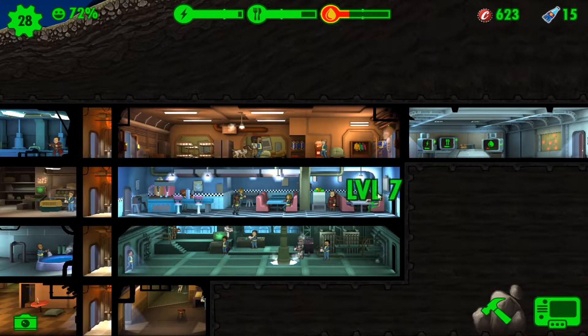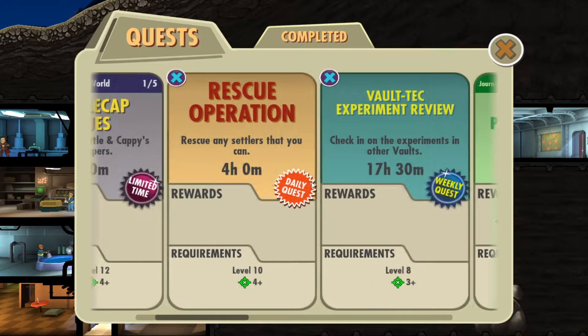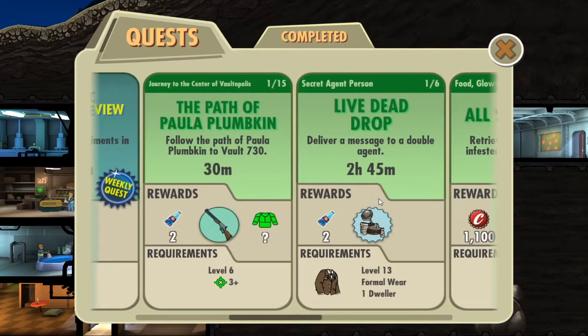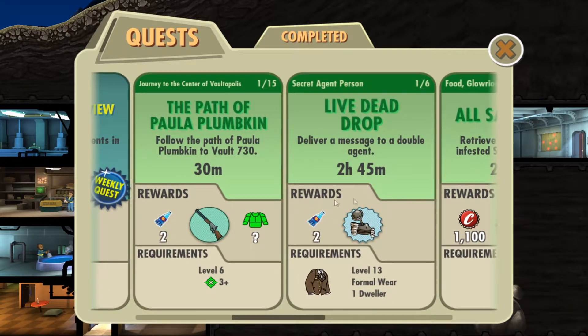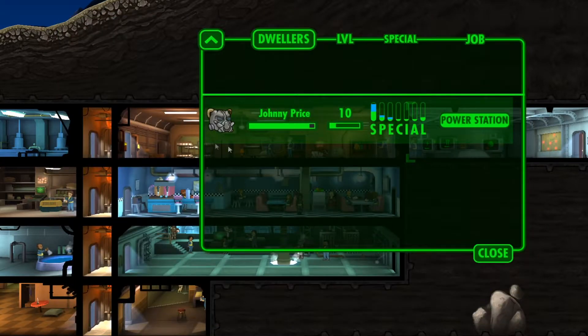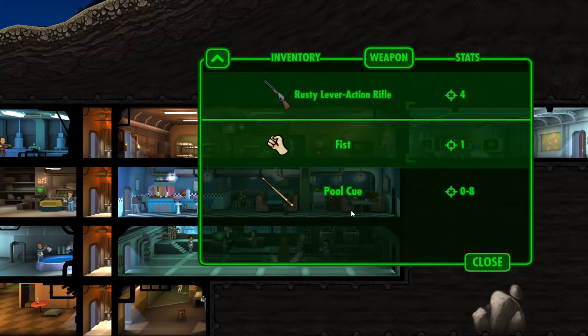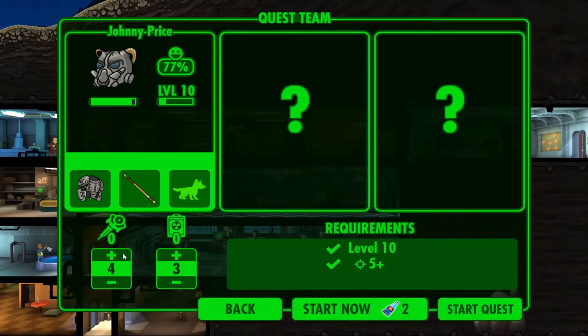Johnny Price. Alright, we're gonna make you stronger by putting your power on her. What is the strongest weapon I can give him? I could trade him for the laser, but let's go. Johnny Price, you're gonna be the second one to go on the quest, and you're gonna bring us back some lovely camps. Get out there. Well, I guess he's going out there with a pool cue - good luck with that. You're definitely gonna need some of these.